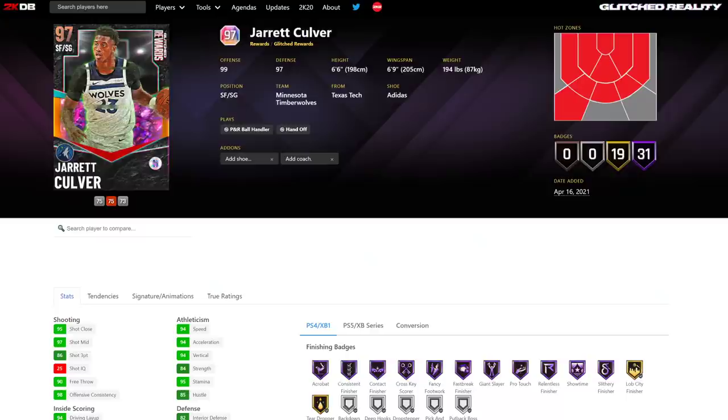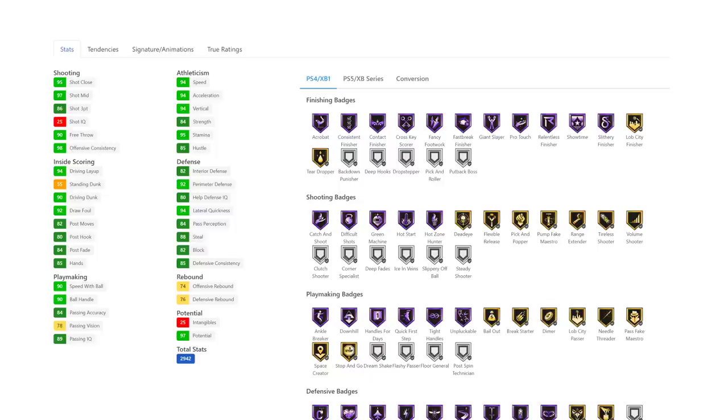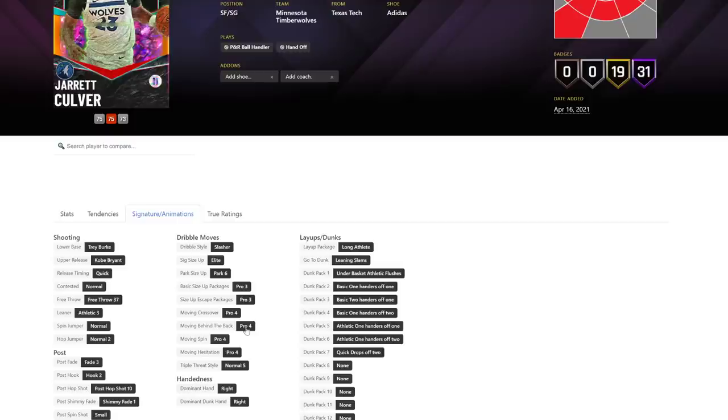For Jarrett Culver, let's have a look at his stats. He's got 31 Hall of Fame badges. He's a Galaxy Opal. He has 94 speed, 94 acceleration, 86 three-ball, 97 mid-range. He's got Hall of Fame Showtime, which is good. Only Gold Range Extender. Flexible release. 94 lateral. 90 driving dunk. Hall of Fame Clamps, Hall of Fame Heart Crusher, Hall of Fame Interceptor. They're pretty good badges.